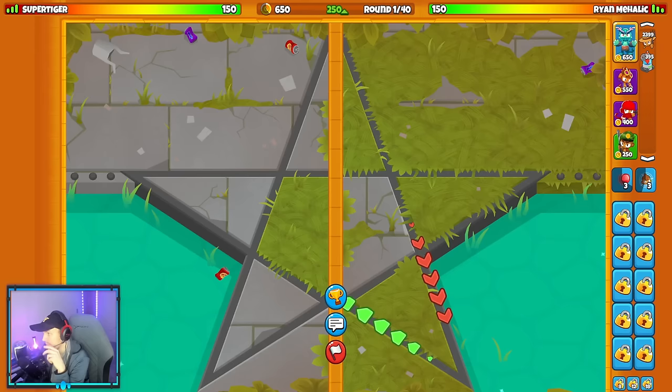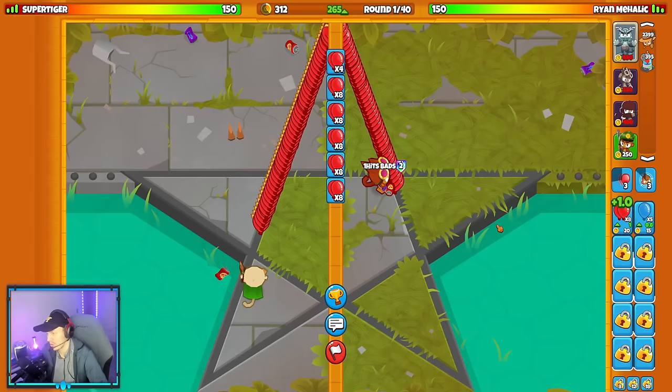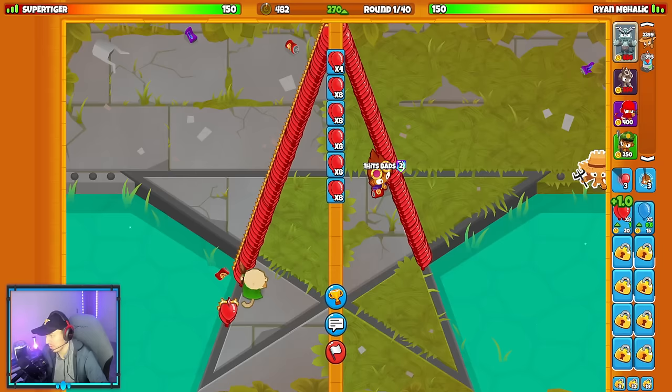Our next match is on the map Star here with the strategy Ninja, Alchemist, and Sniper. They're going Druid, which is actually pretty interesting. Let's start with my Alchemist and get my Ocean Open on round one. Ninja, Alchemist, Sniper is an absolutely excellent loadout on this map, so I'm very excited.